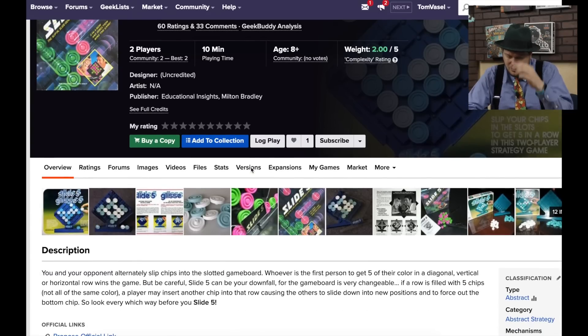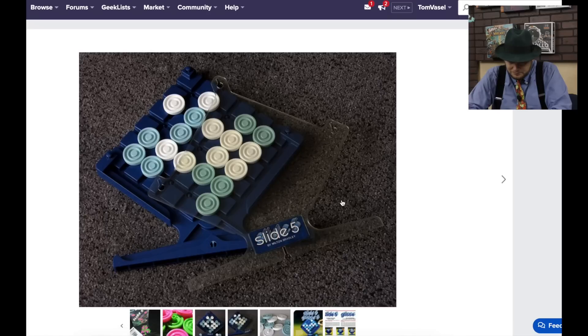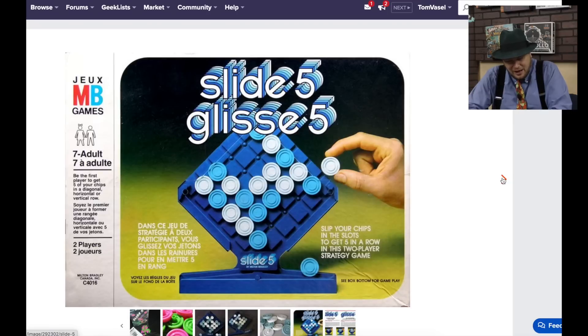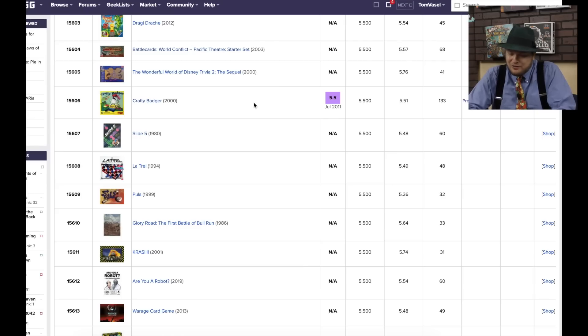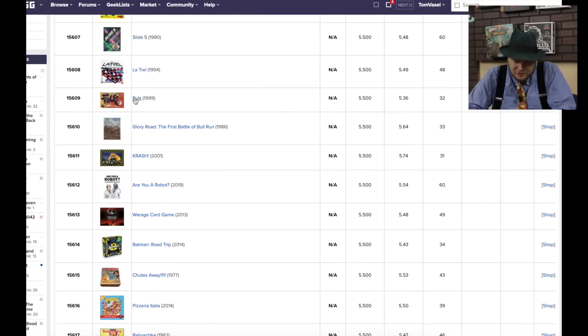Slide 5 — you are sliding chips into a slotted game board; get 5 in a row to win. This is like Connect 4, except you can push people out either way. I do like that board — that's a cool looking board, I want to play it just based on how it looks. When chips get to the bottom they roll out, I guess. I definitely would play this at least once; I wonder why it's ranked so low.